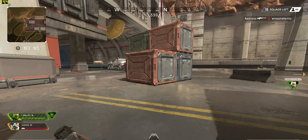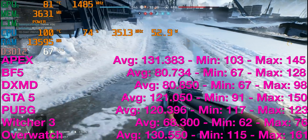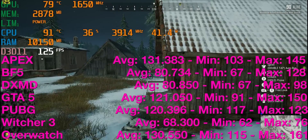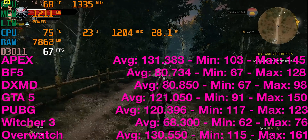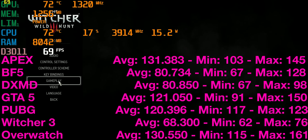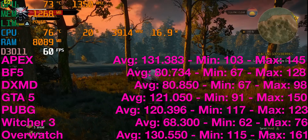Let's get to the gaming benchmarks — 1080p, all medium settings, to get those frames up. Apex Legends: 131 FPS. Battlefield 5: 98 FPS, and with RTX on at medium you still get over 65 FPS. GTA 5: 121 FPS. PUBG: 120 FPS at medium, and nearly 85 FPS at ultra. Witcher 3: 60 FPS at ultra and 68 FPS at medium — even at ultra getting over 60 FPS. Overwatch on epic: 130 FPS.